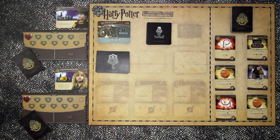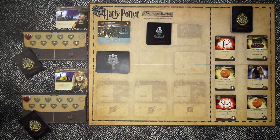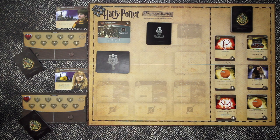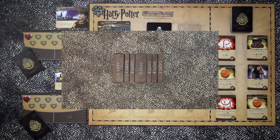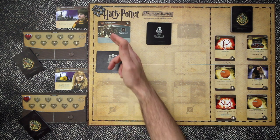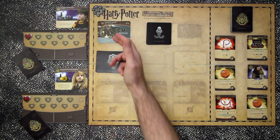In Hogwarts Battle you choose two of four possible heroes. You can choose Harry, Hermione, Neville or Ron Weasley. You endeavour to defeat a series of villains and evil threats in the form of these Dark Arts cards, all the time trying to fend off the villains from gaining control of the locations in the game.